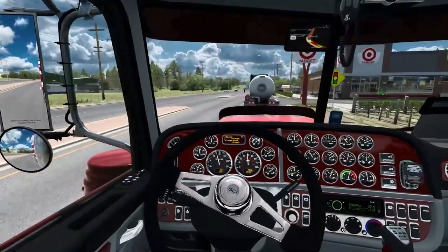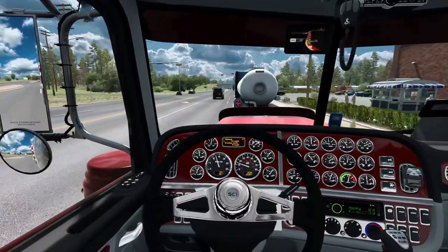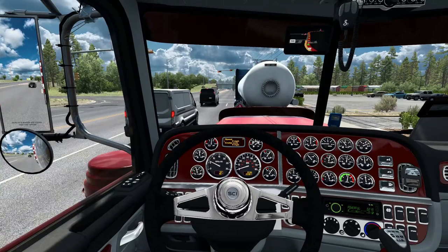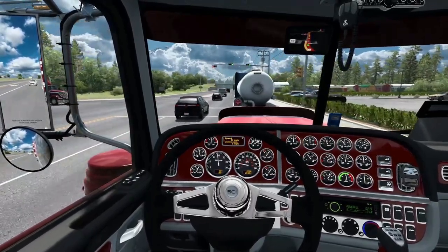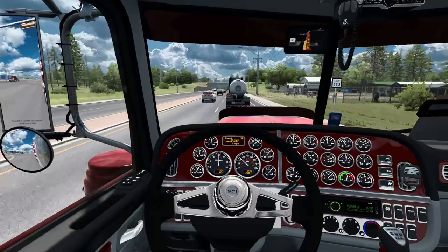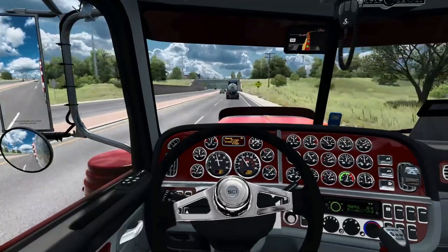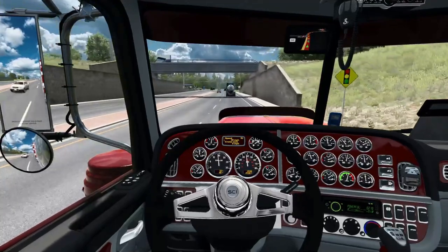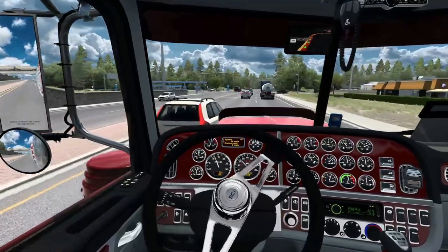Even the cattle yards have special ramp things - I forget what they call them - so they can get the cattle into the trailer. Or it'll tell you to park around back of the barn to get some freight, which is a little more difficult to do. It's a little tight on that farm when it comes right down to it. But if you know how to drive, you can get in there. And it doesn't have that skippable thing that the SCS one does, where you can skip the loadout and back into the pickup area.